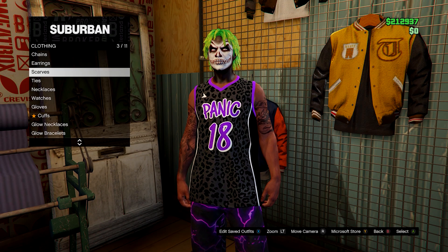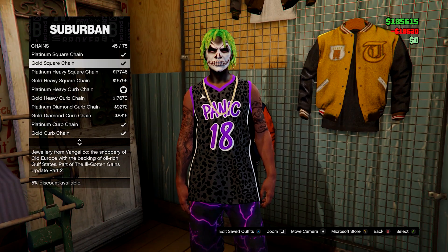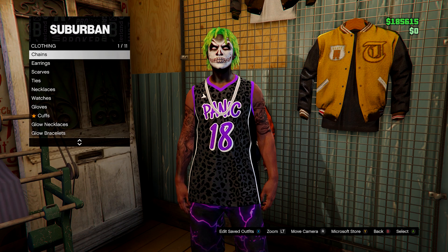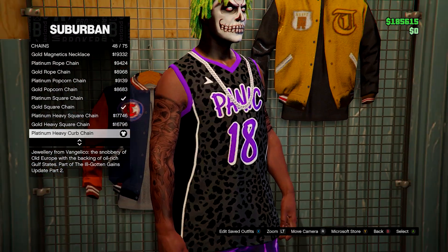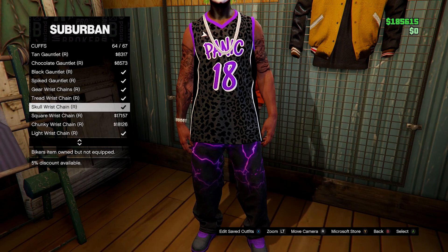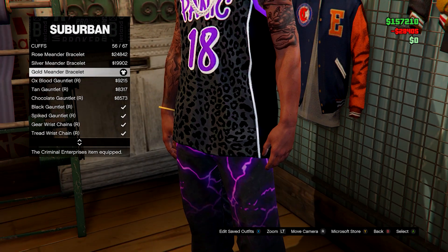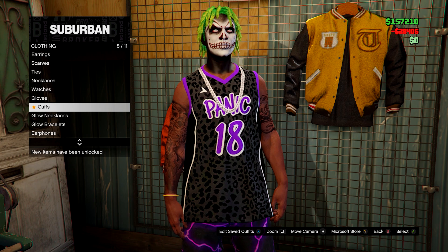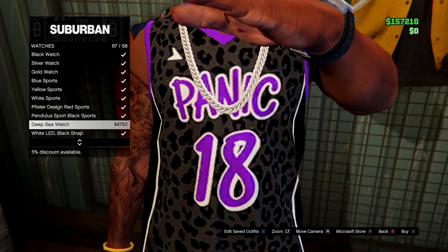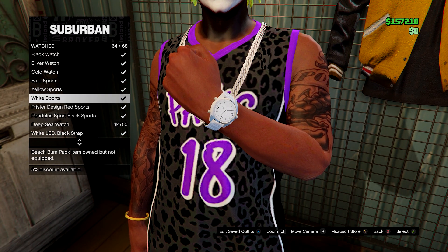Go to accessories. If you have a scarf on, take it off. Then go into chains and select the platinum heavy curb chain. For cuffs, on the right hand go for the gold bracelet, and on the left go for any white watch.